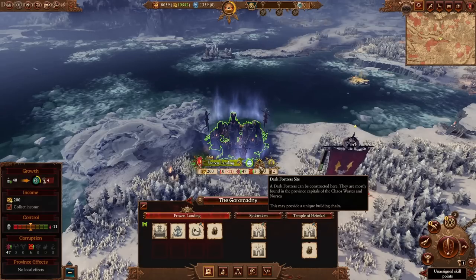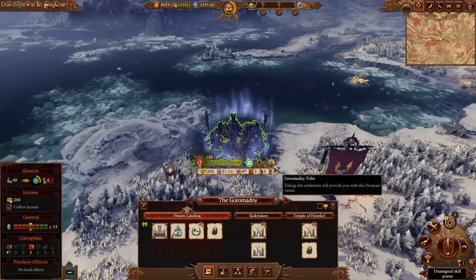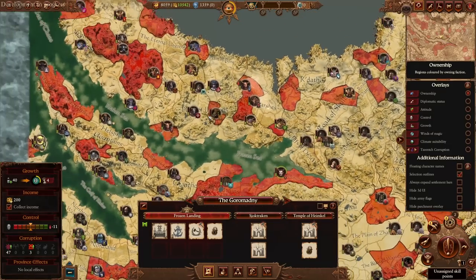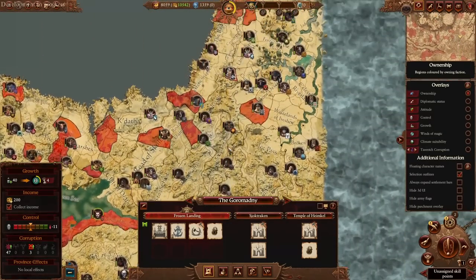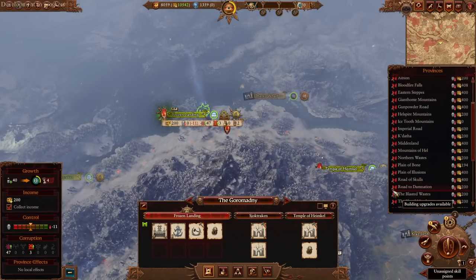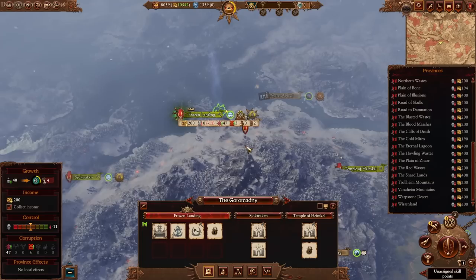Dark Fortresses are denoted by specific symbols on the campaign map, and some of them even come with a vassalage for a nearby Norscan tribe — especially the starting locations for the four legendary lords. Zooming out, every red mark on the map denotes a Dark Fortress site, and there are 32 of them scattered across the campaign map. You can check the province list to see which ones are available — every single province capital will be a Dark Fortress site. We'll be using Frozen Landing as our main target for this guide.